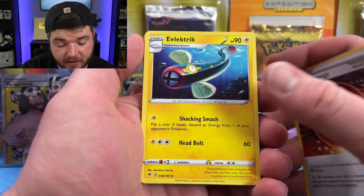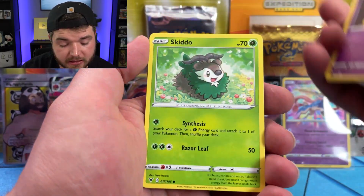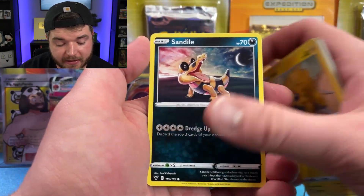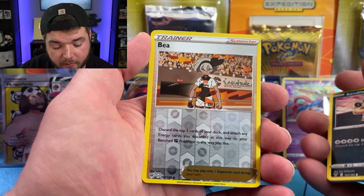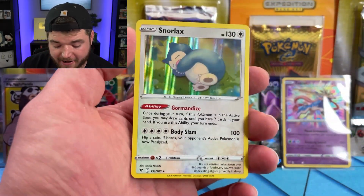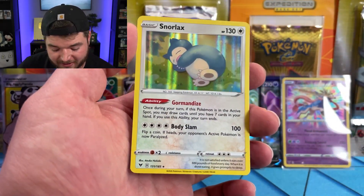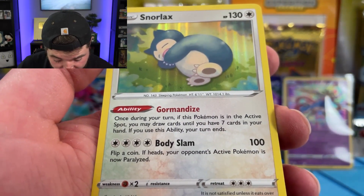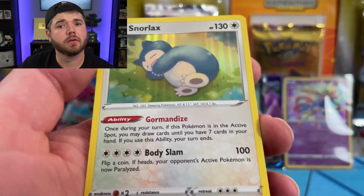Stone Energy, Electric, Chuppet, Skiddo, Ferroseed, Joltik, Sandile. We have a Reverse Holo, and a big all-fat Jumbus — what the hell is his attack for his ability? Gorman dies? What?